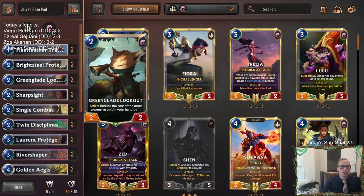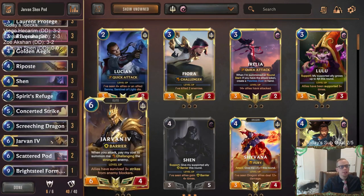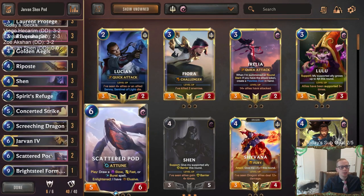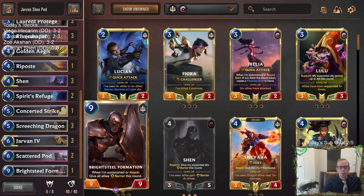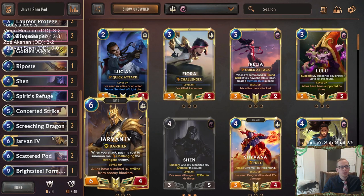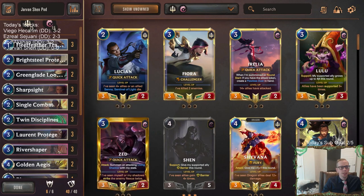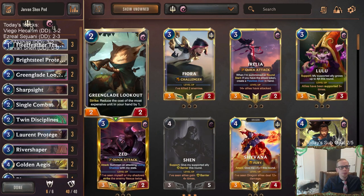Another cool new card is Greenglade Lookout. I haven't really played Greenglade Lookout in this kind of deck before, but I think it makes sense in here. Every time it strikes, it reduces the cost of the most expensive unit in your hand by one. We can reduce the cost of Jarvan, Scattered Pod, Brightsteel Formation, Screeching Dragon, or Shen — reducing the cost of any of those is a plus. And of course we'll have different ways to protect Greenglade Lookout as well.